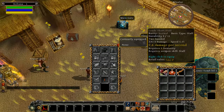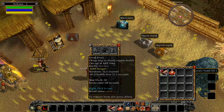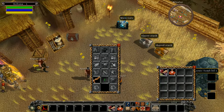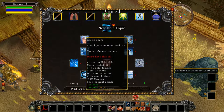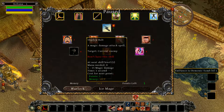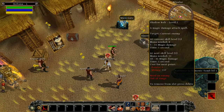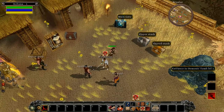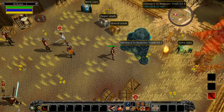We started with a crude short staff, a healing potion, and food. Healing potions heal immediately when you chug them; food gives healing over time. We also started with one skill point. I can either put it into Arctic Shard, which slows enemies, does 5 to 15 cold damage and costs 10 mana, or the Warlock Shadow Bolt, which does 5 to 15, doesn't slow enemies, and only costs 8. I'm going to put it on Shadow Bolt, drag it to my hotbar, and use it with right-click.